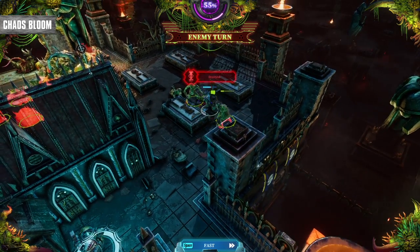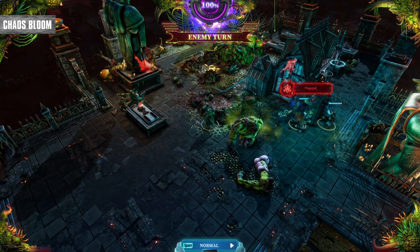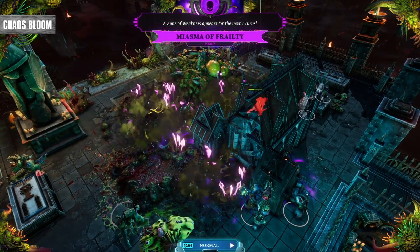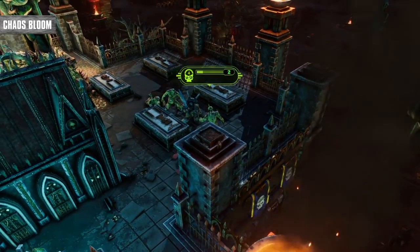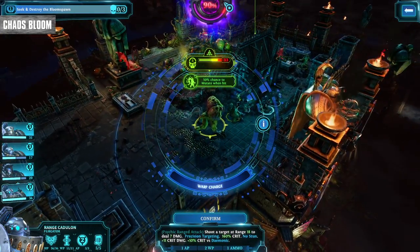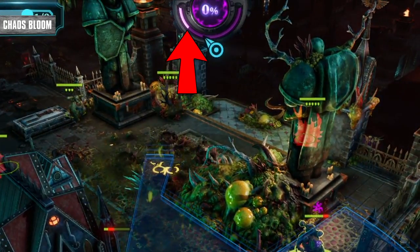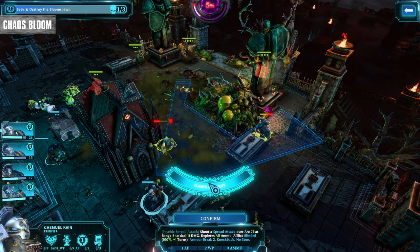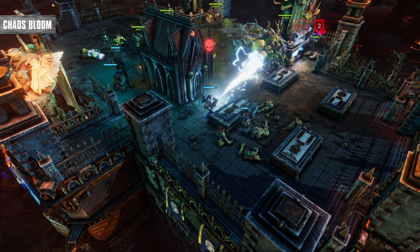When you reach a world, depending on how infected it already is, the bloom will steadily rise after each turn. When it reaches 100%, you will be hit with something bad in the form of a warp surge — from something manageable like your knights being hit with minus one willpower, to more difficult things like extra enemy reinforcements. You need to watch out for the fact that you can make this bloom rise by using your willpower. Willpower is spent when your knights use their abilities, representing them tapping into the warp. So not only do you need to watch your willpower, you need to balance it against the risk of getting a warp surge.